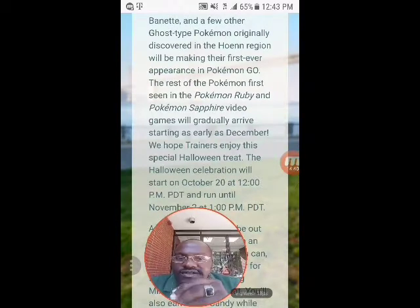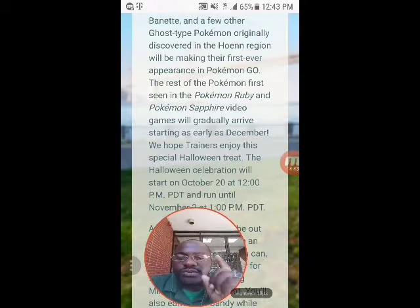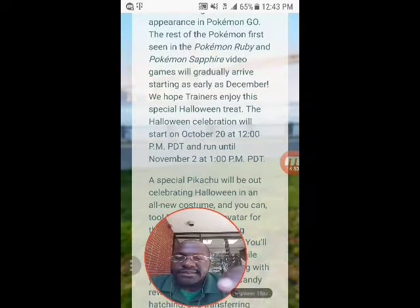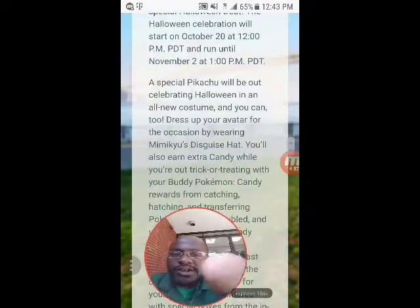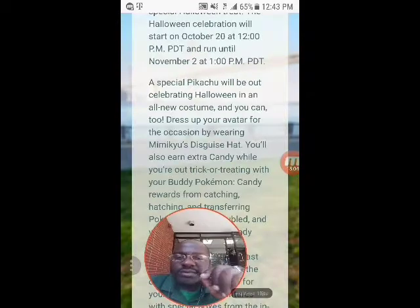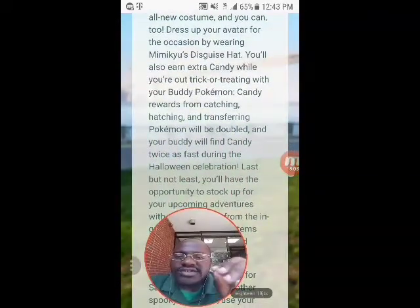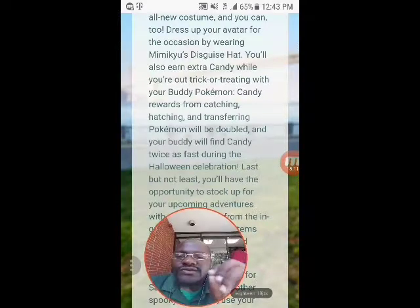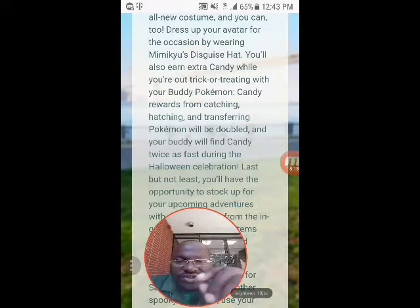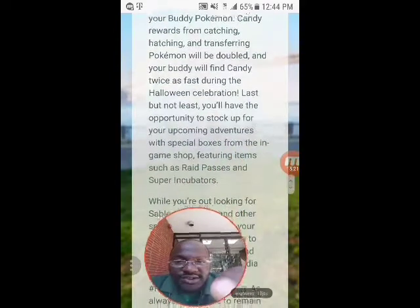The Halloween celebration starts October 20th at 12 PM Pacific Standard Time and runs until November 2nd at 1 PM - that's two weeks, same as last year. A special Pikachu will be out celebrating Halloween in an all-new costume, and you can dress up your avatar with Mimikyu's disguise hat. Candy rewards from catching, hatching and transferring Pokemon will be doubled, and your buddy will find candy twice as fast. You'll also have the opportunity to stock up with special boxes featuring raid passes and super incubators.